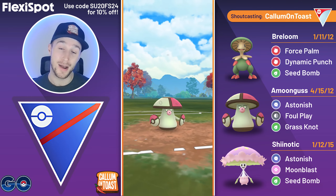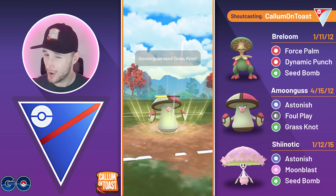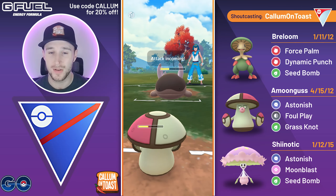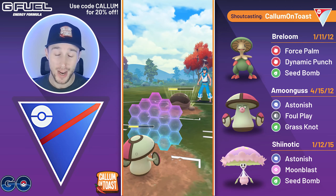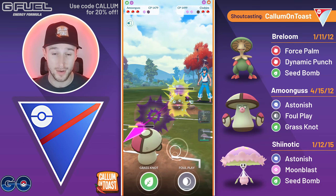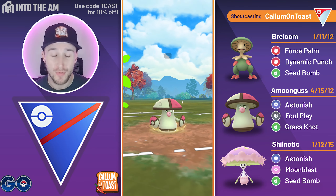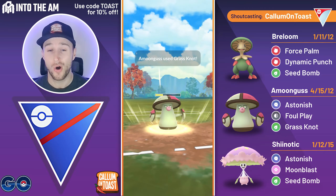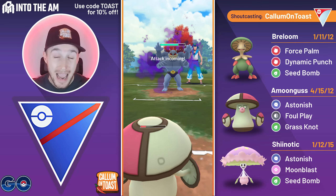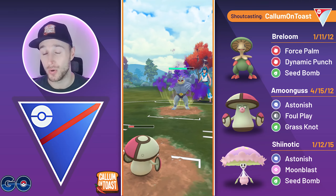Since Shadow Machoke only has Fighting-type charge moves, I'm going to no-shield, fire off the Grass Knot, and get the KO. The opponent comes back with Clodzire and I'm definitely going to shield at this point because Shiinotic will not appreciate the double super-effective Poison Stings. I over-farm, go for 3 Astonishes, fire off the charge move, and Grass Knot gets the KO. They've got a Shadow Machamp in the back — running ABB, Machamp and Machoke, which is cool to see.